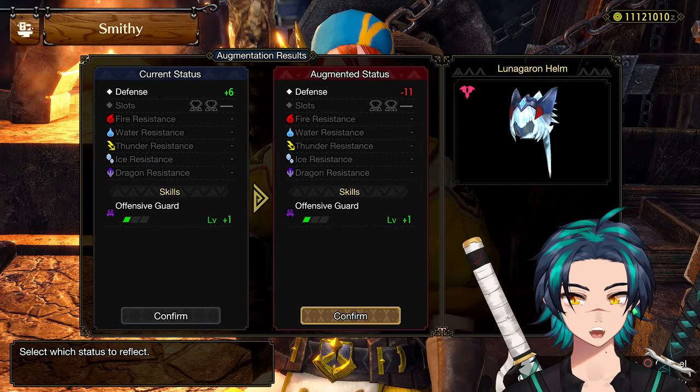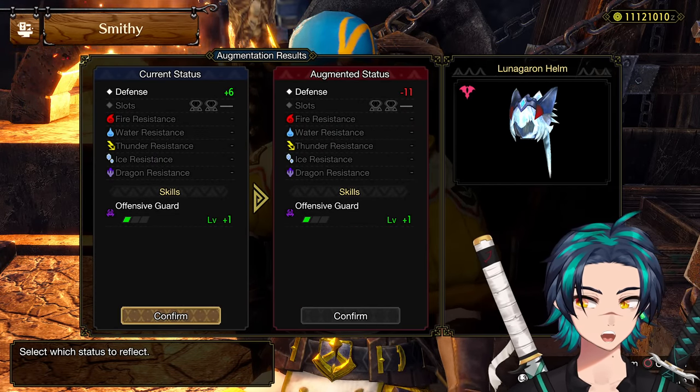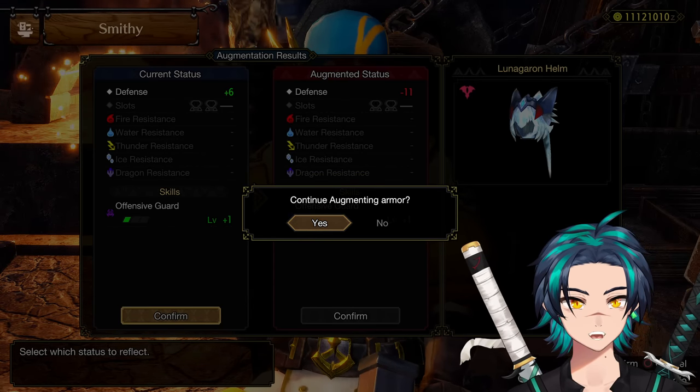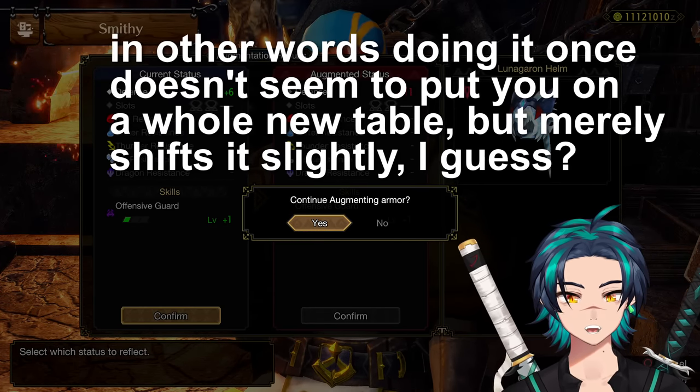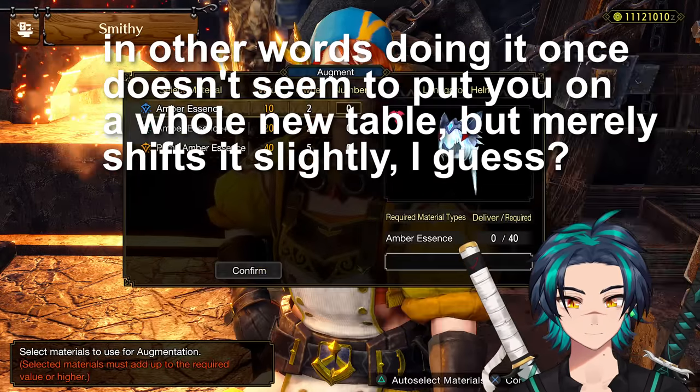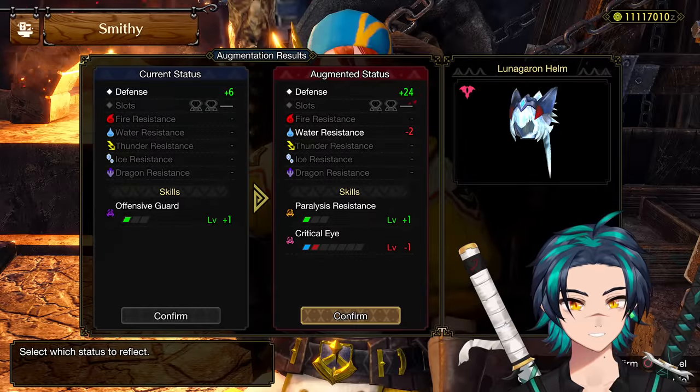So yeah, I would do like five or ten at a time rather than just one or two. I seem to be getting more different skills. Where if I did like one, two, three, four, five, six in order, it seems to kind of generate some of the similar skills.